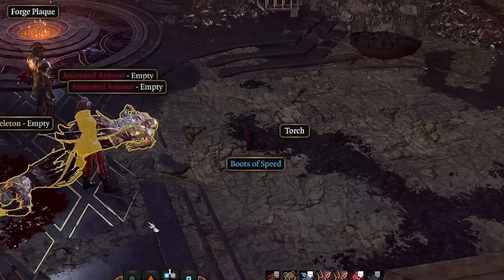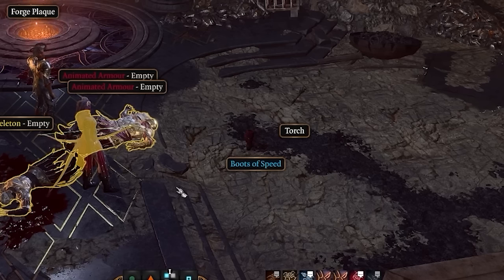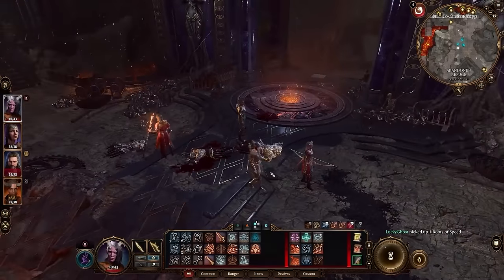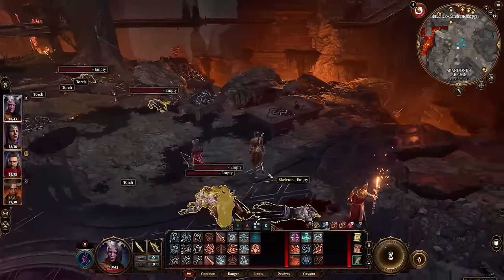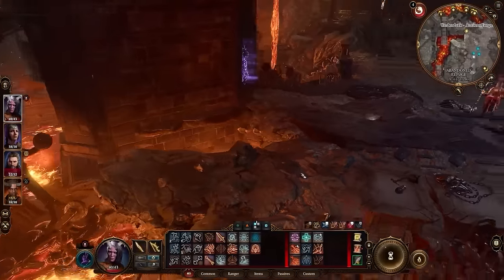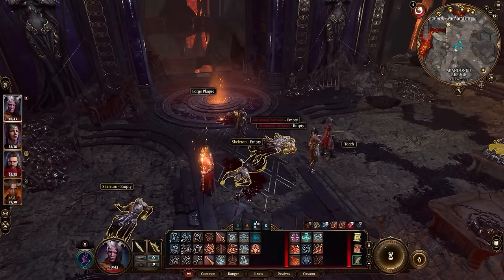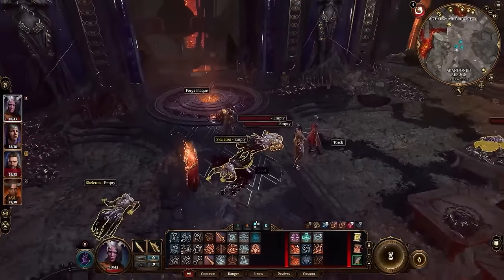For example, if I toss these Boots of Speed on the ground you can't really see them — but hold Alt and they stand out like a sore thumb, and you can run over and grab them. This happens all over the place. Get in the habit of at least tapping Alt as you turn, and holding Alt as you pass through areas with a lot of junk. You'll constantly find things you didn't realize were there.